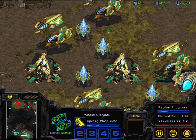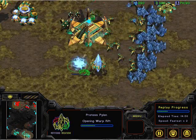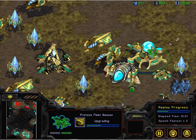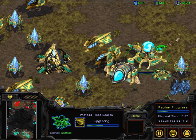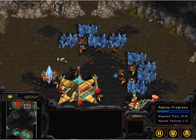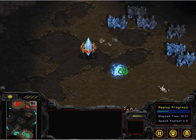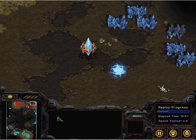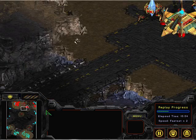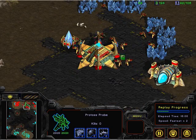I see something blinking — one, two, three carriers coming up. Oh glory. The weapon upgrade, and the extended capacity upgrade, so they can carry four interceptors. All the while, this poor guy is just expanding — taking a third mineral-only base and guarding it at the expense of the natural. But hey, you've got to make some choices. Two inactive SCVs.